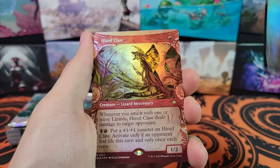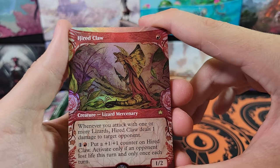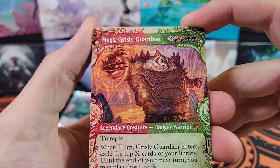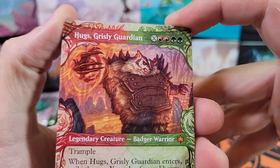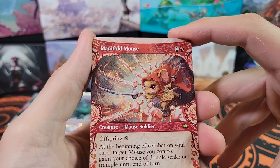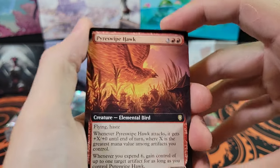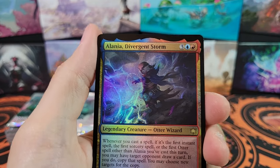Foil token at the back. So these are Reverse Order Packs. Hired Claw. Hugs. Grizzly Guardian. Very cool. We've got Manifold Mouse — that is Commander. Pyreswipe Hulk. Alania Divergent Storm.